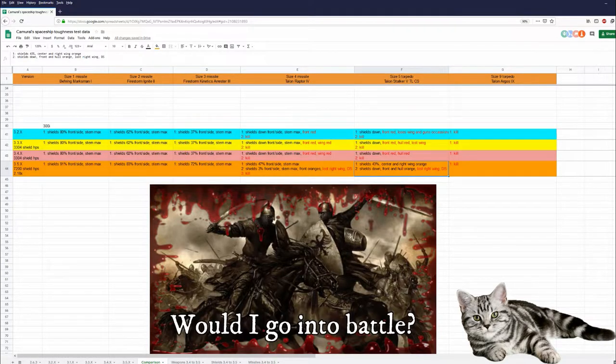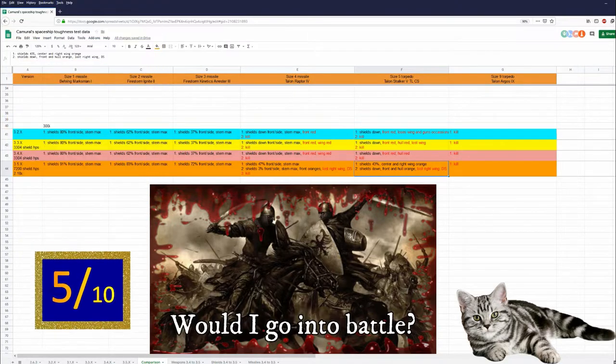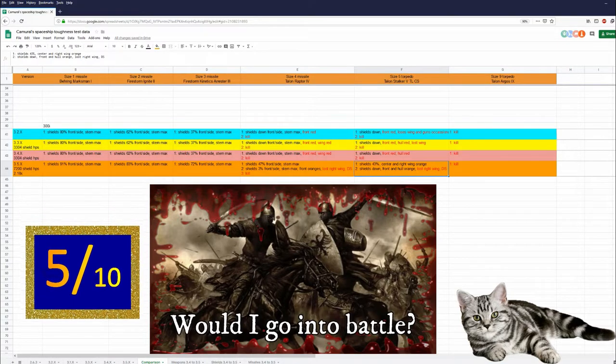Would I go into battle in a 300i? Yes, but it wouldn't be my first choice. I think she does okay. She gives you a bed and a toilet, which isn't a bad thing, but this does make her less effective as a fighter in my opinion. Even if CIG would use real-world physics, all the extra mass has to be accelerated and decelerated in turns. A good idea if you want a bed and a toilet; not a very good idea if you want a competent fighter. But she is doing fine. My rating for the 300i is 5 out of 10, which is not a bad rating — 5 out of 10 is average for me, and she is around average in my opinion.